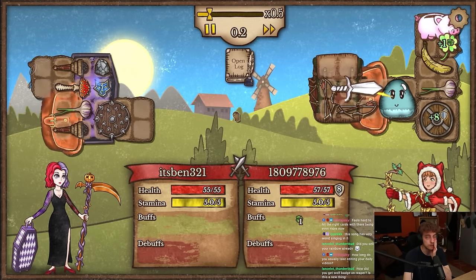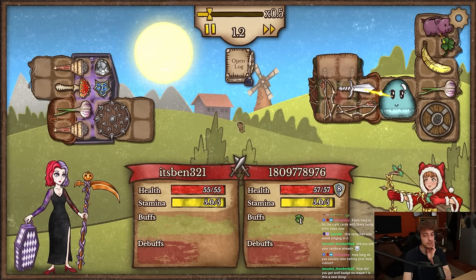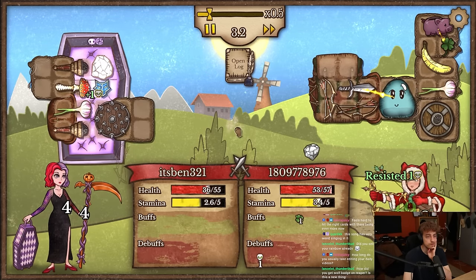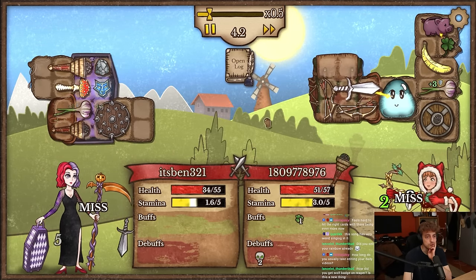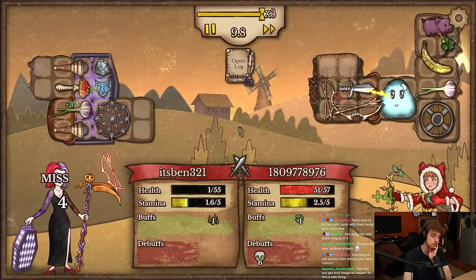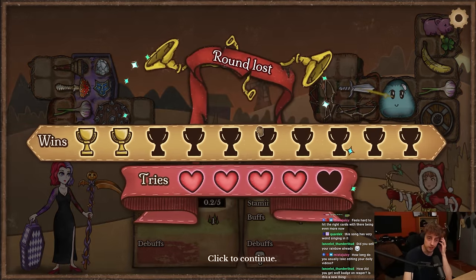Yeah, every class has a badge that you can hit — it's like unique items. It seems really strong though, and again spike shield is really bad in this matchup because the bows don't trigger. Ranges are too good early game.